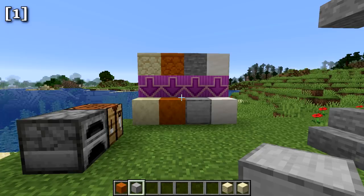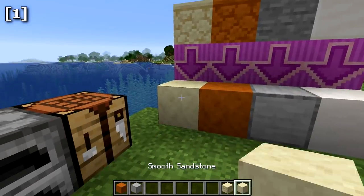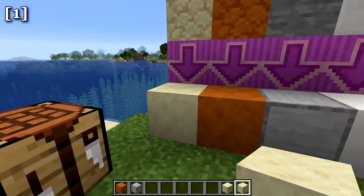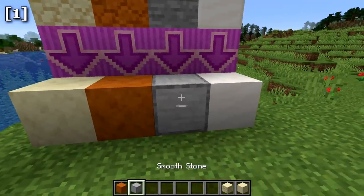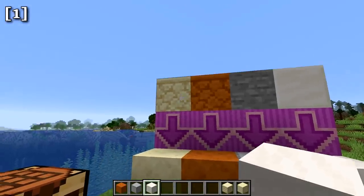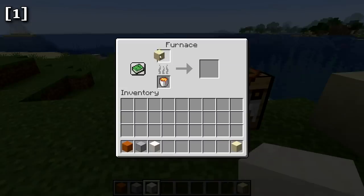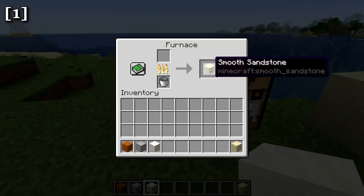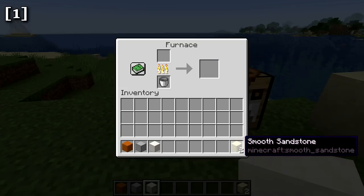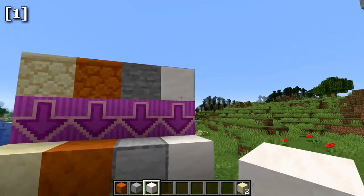Let's start with new blocks, new recipes, and new items. The first new blocks are the smooth varieties of some common blocks: smooth regular sandstone, smooth red sandstone, smooth stone, and smooth quartz. The way you get these is by smelting the base blocks in a furnace. For instance, if you put regular sandstone into a furnace, it smelts into smooth sandstone. The same applies to red sandstone, stone, and quartz.